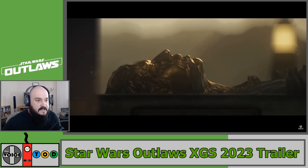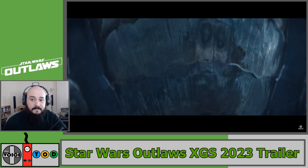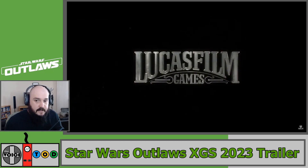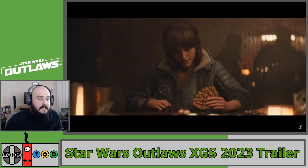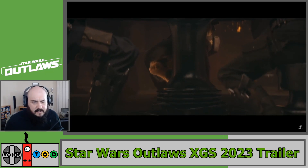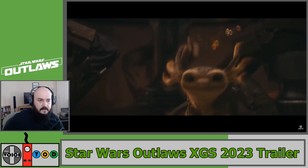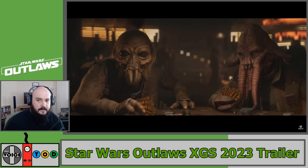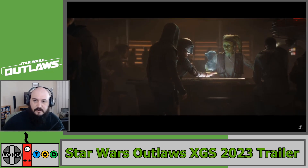We've got classic Stormtroopers, so this is set - and I didn't pick up on that - but that's Han Solo. Obviously that's Jabba. So this is set between Empire Strikes Back and Return of the Jedi, or at least this main trailer is. The game, I believe, is as well. And that is Kay, our heroine and protagonist for this game, and her little companion. I think I read somewhere it was called Nyx. I don't know what it is - it's kind of like a Loth-cat-esque creature.